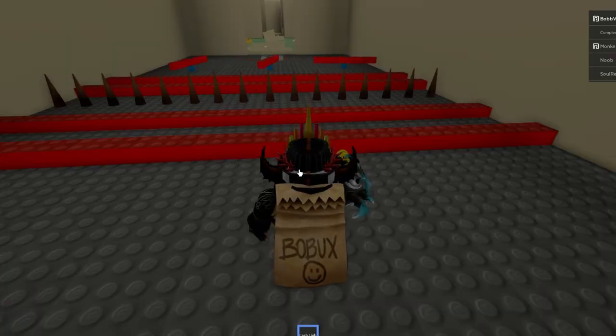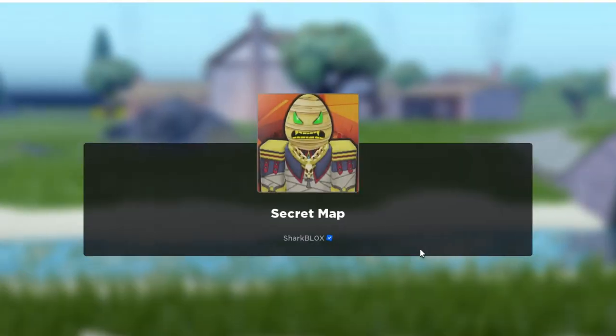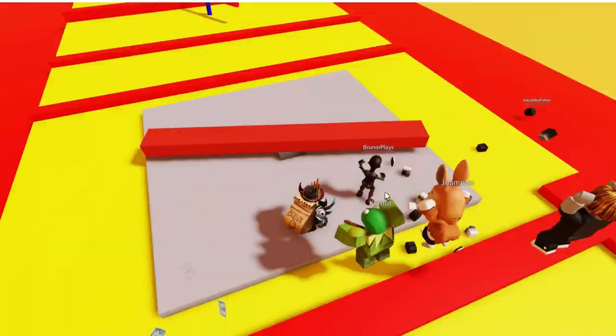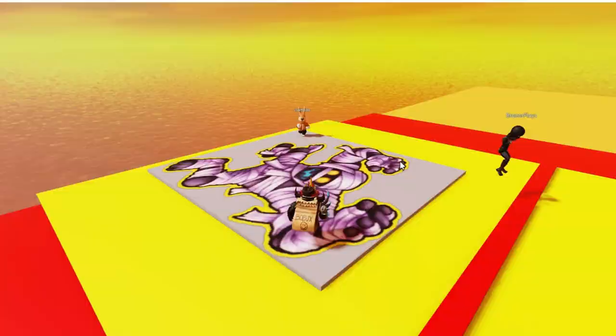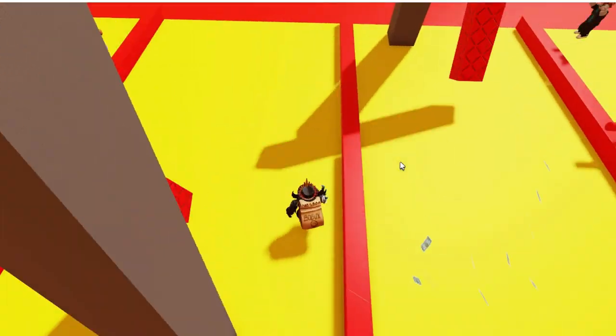Once you get to this portal from going through the mummy, you will eventually get teleported to the end game of Sharkblox's free UGC event. Then once you get teleported, you just need to complete this really simple obby, and at the end of this obby will be the Pharaoh's Cursed Egg.